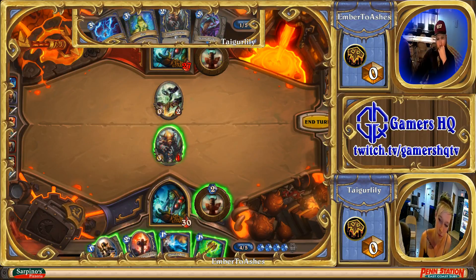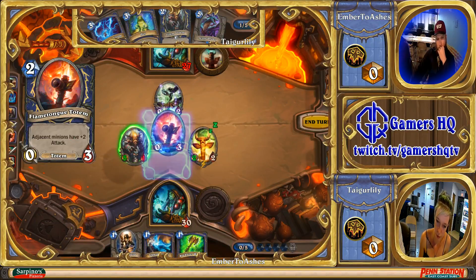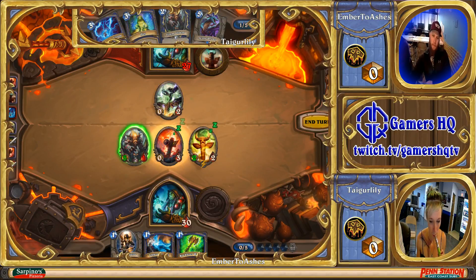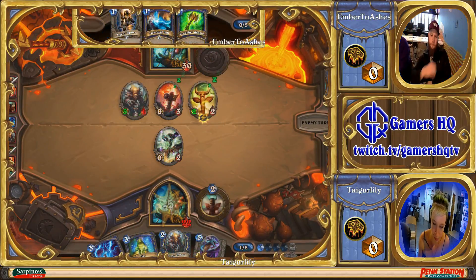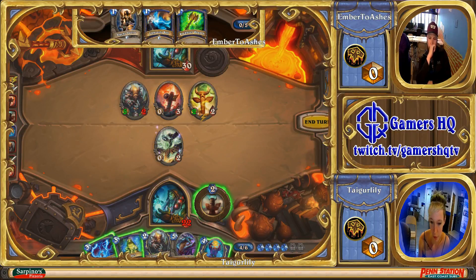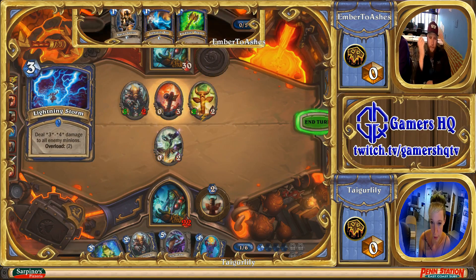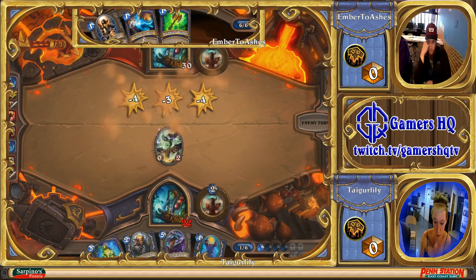I would probably just go face here, because the only thing you're saving by killing the Spell Power Totem is potentially saving the Flametongue Totem if they happen to have another Lightning Storm — you have a 50-50 on that. Going face is probably the right spot; Ember hasn't been able to apply as much pressure as he's wanted to, having to deal with Totem Golems. Tiger Lily goes ahead and Lightning Storms away the board completely, but that takes up her whole turn.